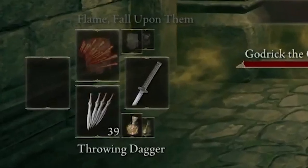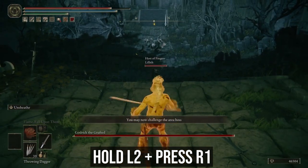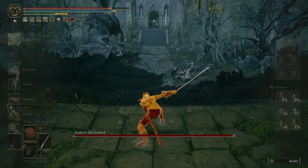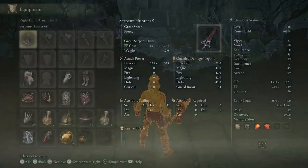Firstly, make sure your throwing knives are equipped in your quick item slot and highlighted. With your Uchigatana, hold L2 to sheath your weapon, then press R1 to do an attack. From here, don't move your character at all. Now, go into the item menu and switch your Uchigatana to the Serpent Hunter Spear. This process doesn't need to be fast, but to make things a bit more simple, I'd recommend putting all of your other weapons away in the chest.